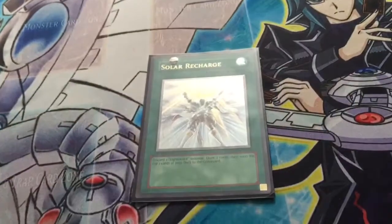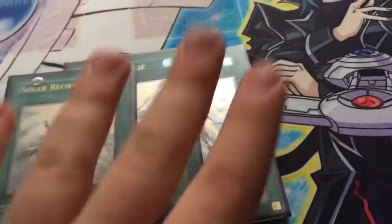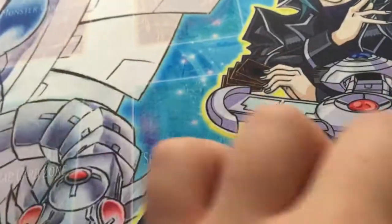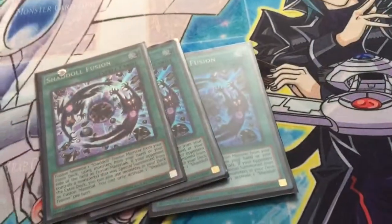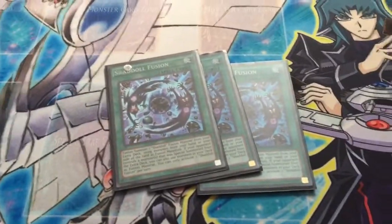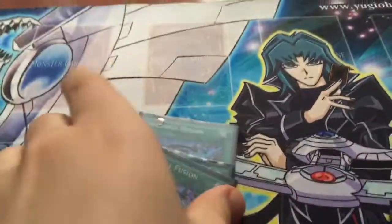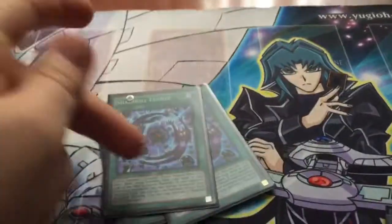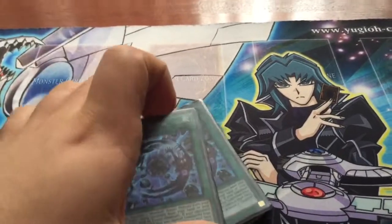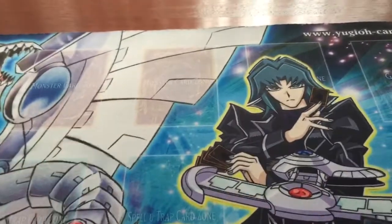Onto the spells. 3 Solar Recharge — draw power and mill power. You want to get to your good cards really fast. Next, we have 3 Shaddoll Fusion. Shaddoll Fusion is a very good card — lets you Fusion into your two main Fusions that are really good. Plus, if they have an Extra Deck monster out, it lets you mill stuff from the deck, which makes it all worthwhile.